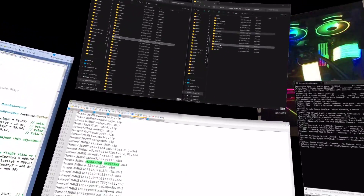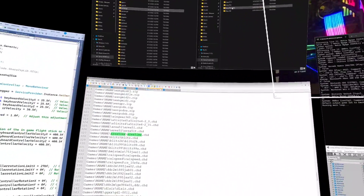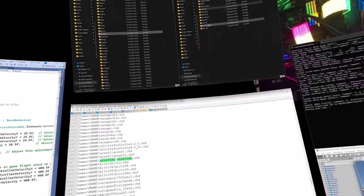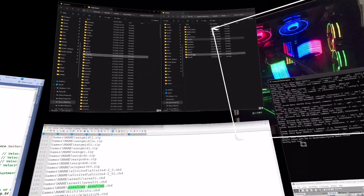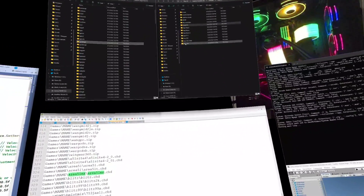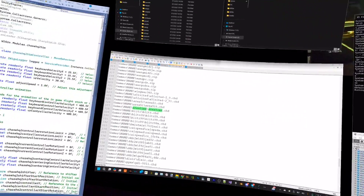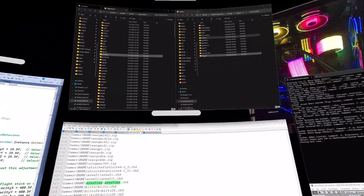For PS3 and PSN you have two different formats that RPCS3 uses: ISOs, which are large files, and files that are installed into RPCS3, like the PSN arcade games. There are two different folders — one for roms and one for installed content. Same thing with XBLA: Xbox 360 has XBLA and also the ability to have stuff installed or roms stored separately as ISOs.